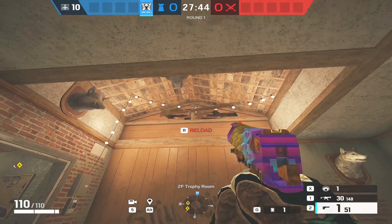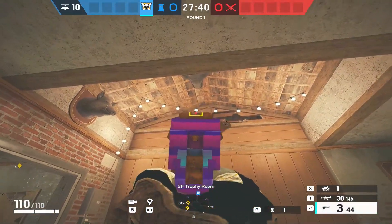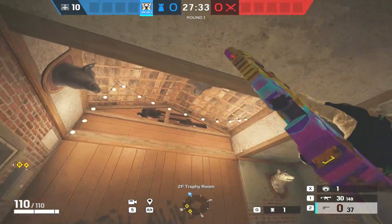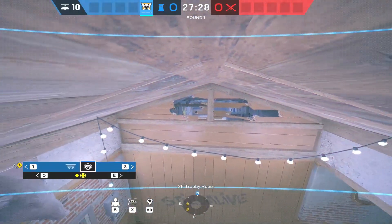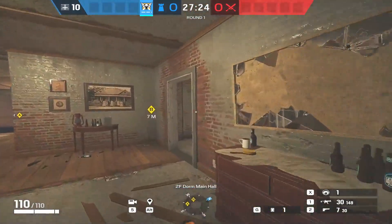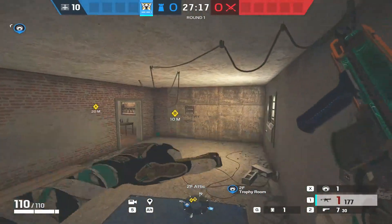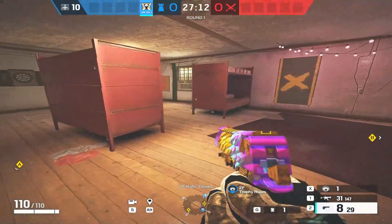Another good one that lets you see trophy and attic is right up in this corner — then shoot out the top of this wall. I think I first saw Royal Penguin do this, shoutout to him. Once you clear the debris, you can see top main door, trophy door, and anyone pushing down attic. The only issue is when the cam is lit up and someone's actively on it, it's a bit easier to spot for an attacker pushing down attic.